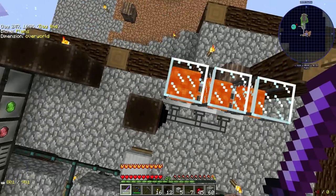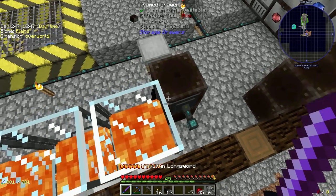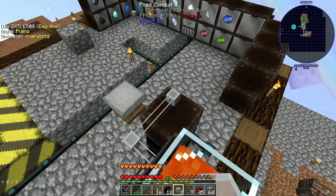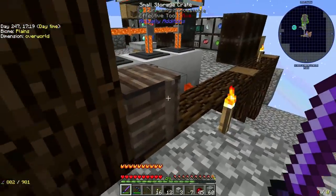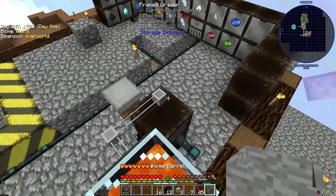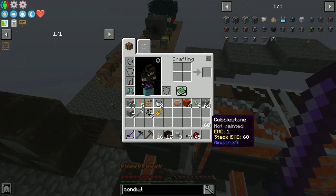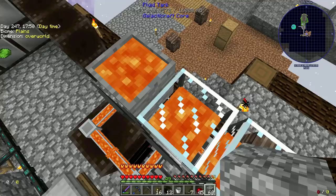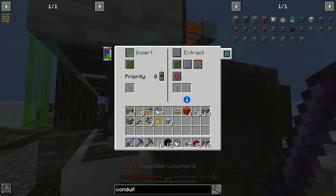Now I want to set up another drawer right here. We're going to have an item conduit there — this would be easier with a better tank, but we'll do that for now. We'll put our stone barrel right here and say extract always active, so it's going to fill up this. I might put glass around it, not sure. Extract always active on this, and then you can insert into here.